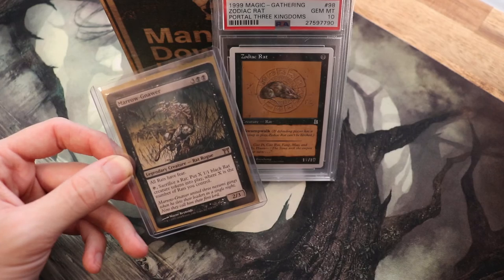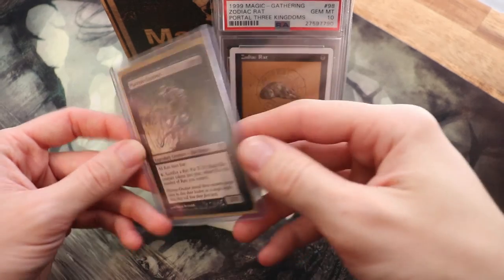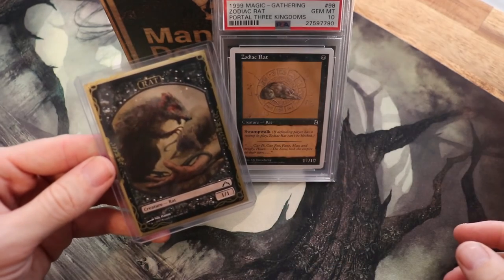And Swarmyard — I wasn't going to forget it. It's a tribal land for this deck: regenerate target insect, rat, spider, or squirrel. It's pretty good for protecting your key pieces. So what do you think about the rat deck? I love it — they're a great creature type and I can't wait for more support in the future. It's a very aggressive deck: when you have two, three, four, five Relentless Rats on board and they're at least 7/7s, your opponent is on the clock and better answer you quickly.